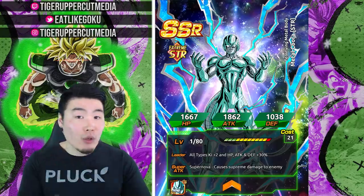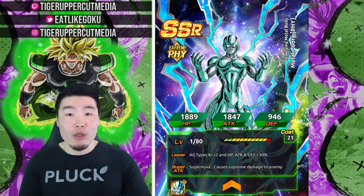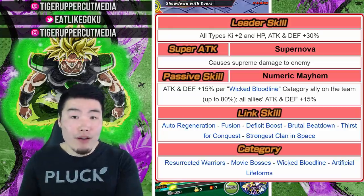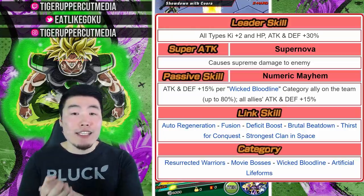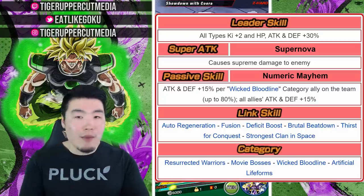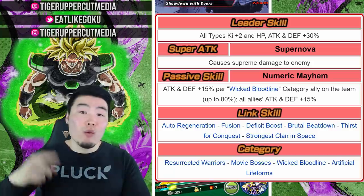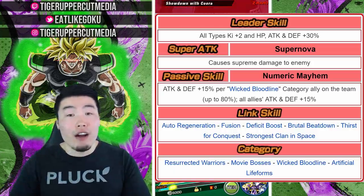Two of them really stand out — the STR Metal Cooler and the Physical Metal Cooler. Starting with the STR one, his support passive, in addition to his own personal attack buff, allows them to generate a ton of damage for this team. He should easily be reaching 1 million plus attack every single turn, while also making the rest of the rotation hit harder too.